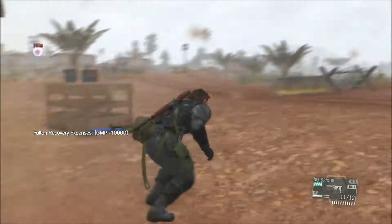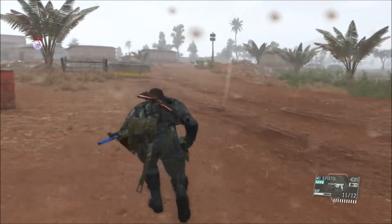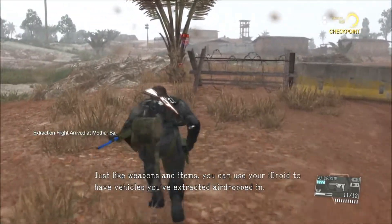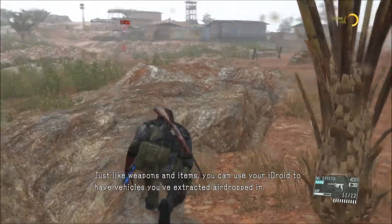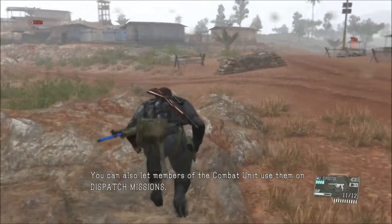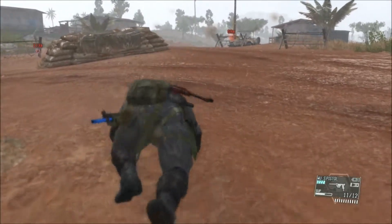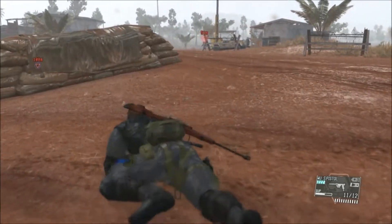It's our first big Fulton item. We'll always treasure that jeep, folks. You captured an enemy vehicle. Just like weapons and items, you can use your iDroid to extract vehicles with your Fulton. You can also let members of the combat unit use them on dispatch missions. Oh, there's another jeep right there.